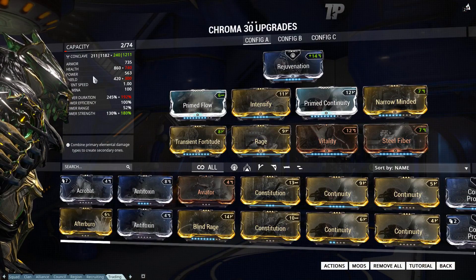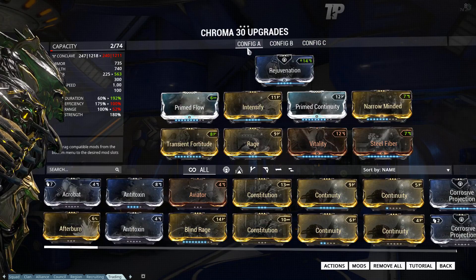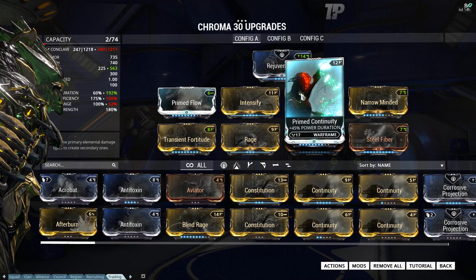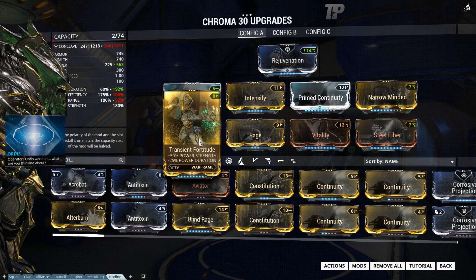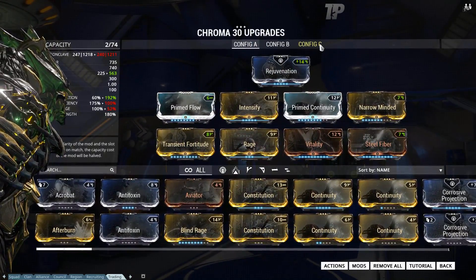The Vexing Ward build uses three Forma. It's modded with Intensify and Transient Fortitude for power strength, Prime Continuity and Narrow Minded for duration, Prime Flow for energy, Rage to regen energy, and Steel Fiber and Vitality for survival. It's a pretty simple build. I run my Chroma as a frost tank 90% of the time, so I only use this for fun. Rage is a personal preference mod — you could swap it for Blind Rage if you add another Forma.